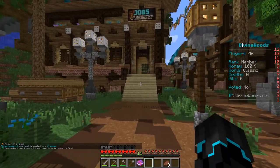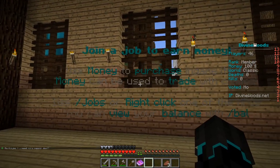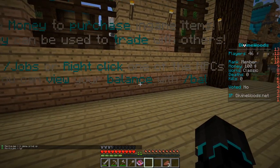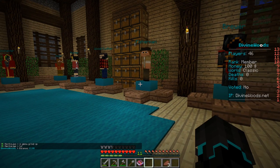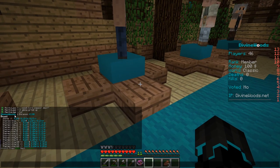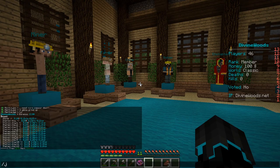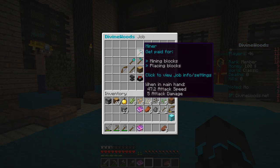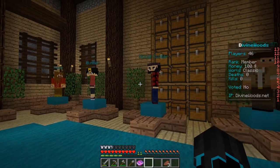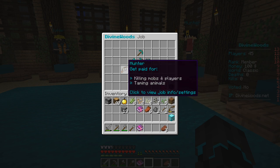If we go into the jobs: join a job to earn money, use money to purchase in-game items, and money can be used to trade with others. Use slash jobs or right-click one of the NPCs. You can view your balance with slash balance. My balance is 100. I already have a job — I chose miner, because I'm going to be placing and mining a bunch of blocks. There's also woodcutter, enchanter, hunter — which covers killing mobs, players, and taming animals.